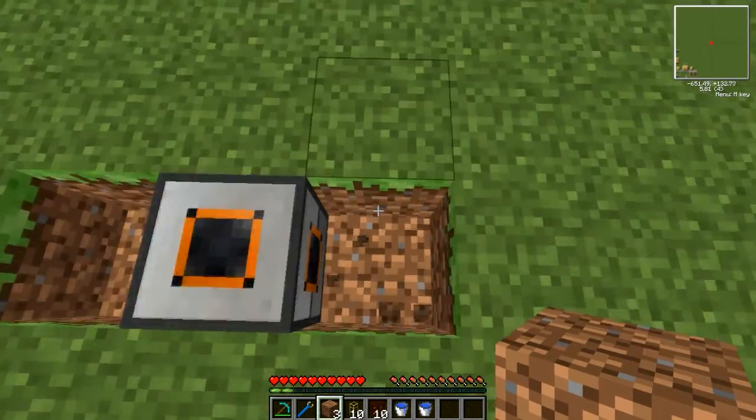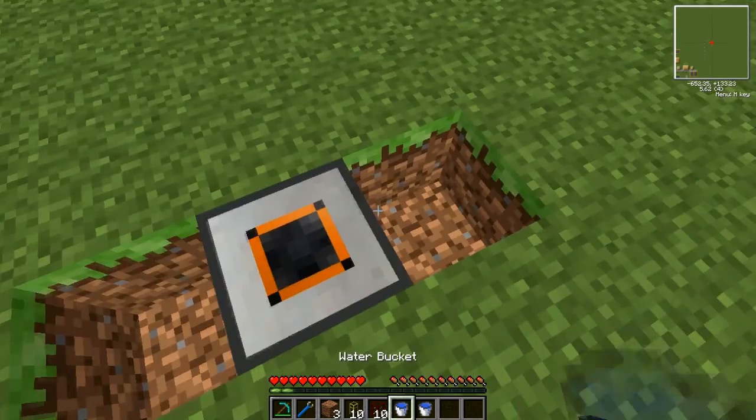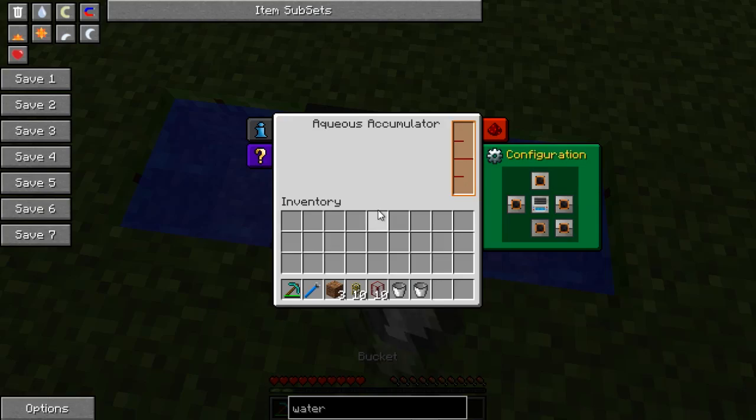I think we'll set it up like this here. If you put a source block in there, you will see that it fills up much more rapidly — very, very quickly.